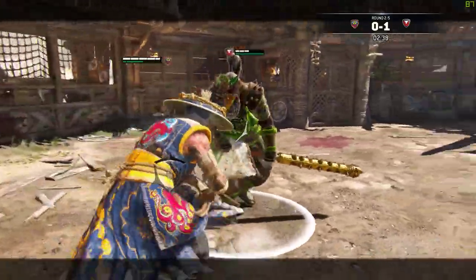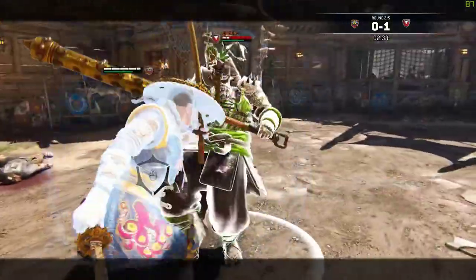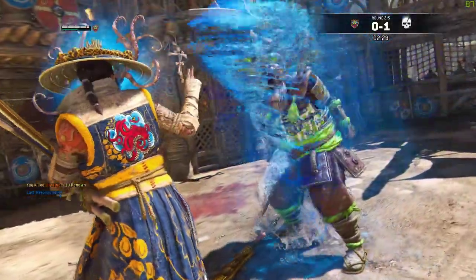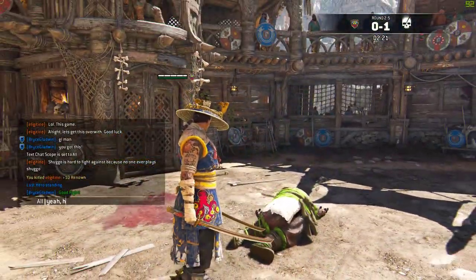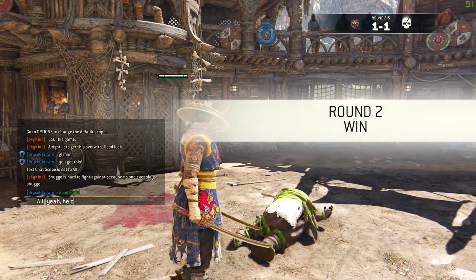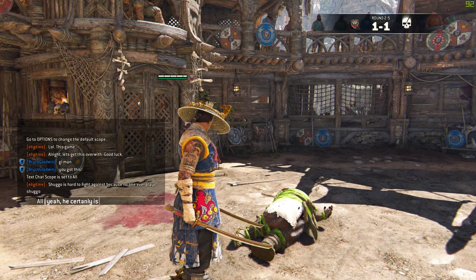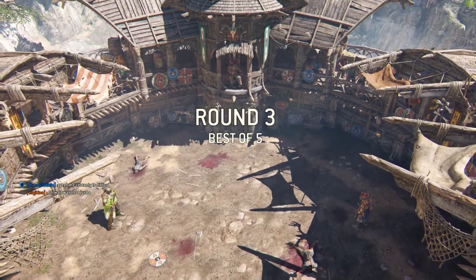Here I'm doing some nice mix-ups. I know it seems crazy to do a heavy after a heavy, but sometimes people think you're going to feint it and then they just whiff the block and you get through with a nice top heavy or side heavy. In that instance I finished him off with a blade blockade into an unblockable side.